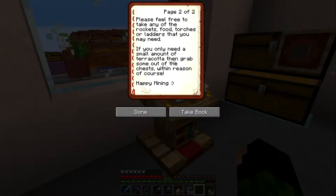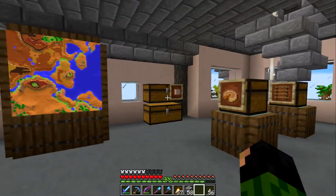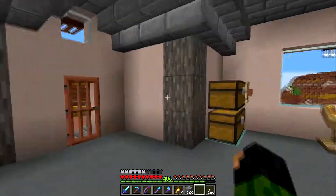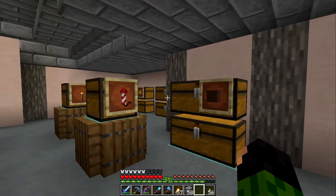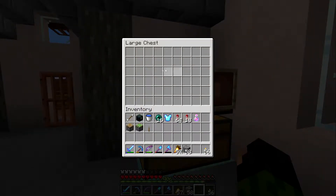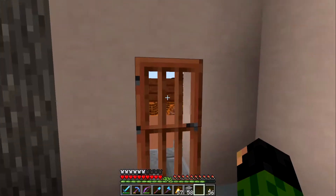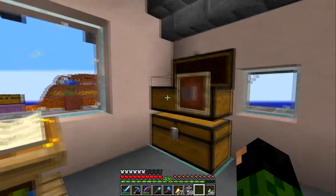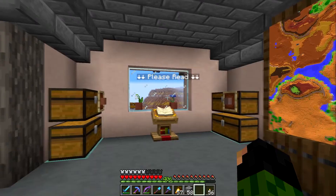If you only need a small amount of terracotta, grab some out of the chest within reason of course. Happy mining. Last episode I mined out a huge 100x100 square in the mesa while I was waiting on 1.14, so I have a lot of terracotta I'm not going to need at all. For shulker boxes, I have at least one of every color. I'm going to fill these up with normal terracotta as well, since I have like a whole chest full of shulker boxes. I can give away a bit if people just need to grab a little, instead of going out, setting up a beacon, and mining away. Just make sure you leave some for the other people on the server.